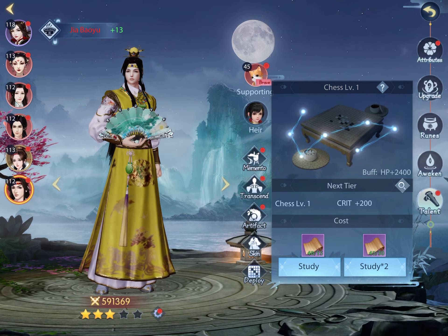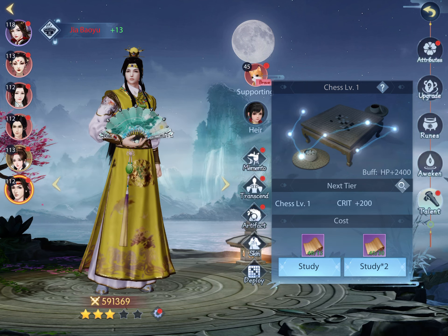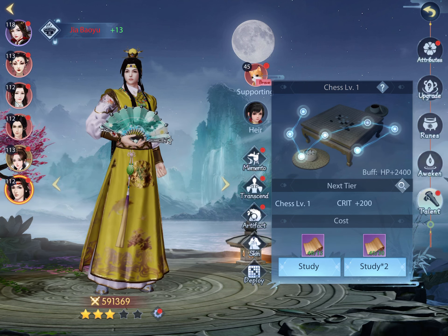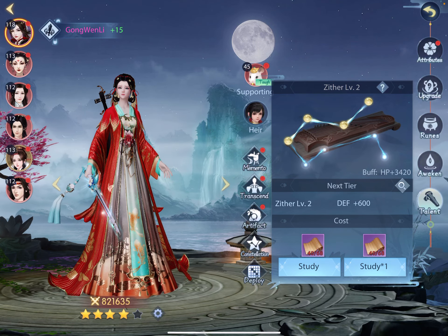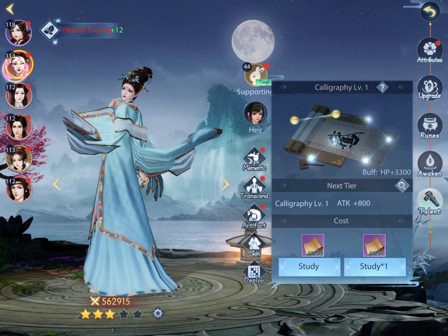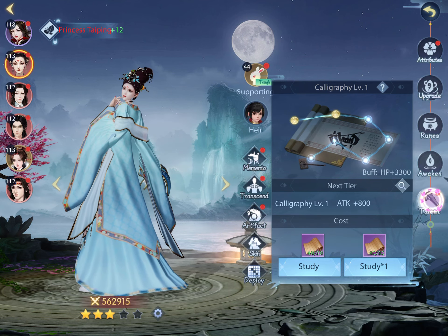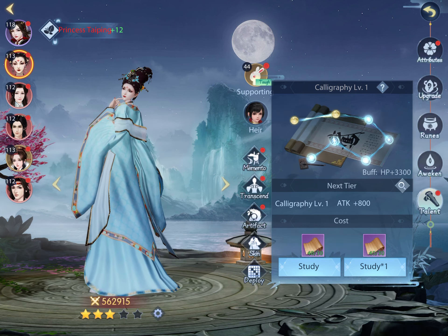I can't continue upgrading without either spending a whole bunch of money or waiting and grinding. So when it comes to talents, make sure that you use your bamboo scrolls and slips wisely, unlike me, and do one hero at a time to Tier 2. I'll probably try to get Typing since she's my main up to Tier 2 next and work that way.